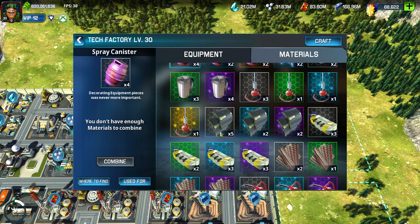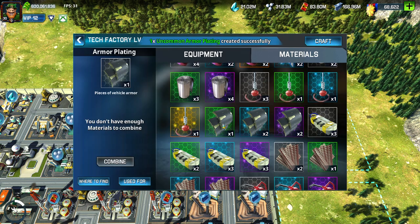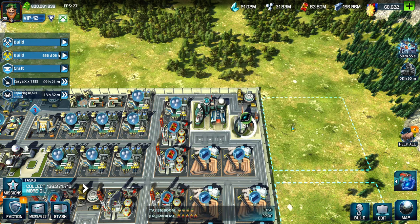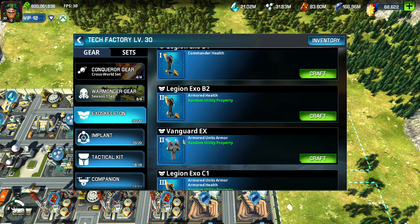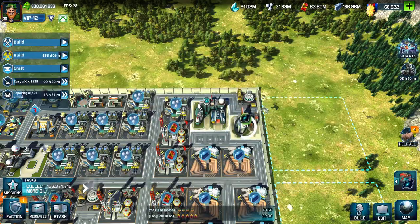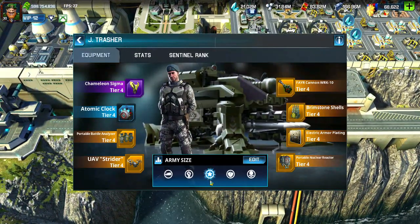You can get these materials by hitting renegades. I have a few combined ones. Once you get five of one material, that equals one green. You would need five greens to make one blue, and five blues to make purple. You can craft your material right here.